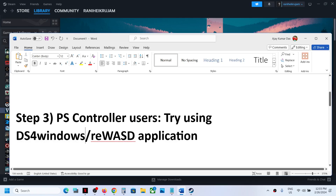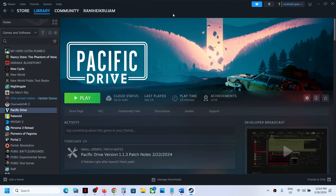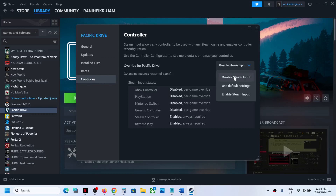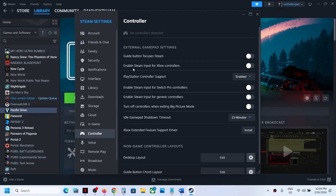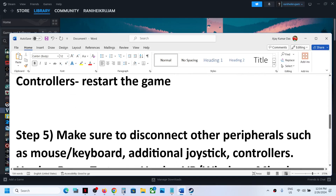The next step is to disable Steam input. Right-click on the game, select Properties, go to the Controller tab, and select 'Disable Steam Input.' Then click on Steam Settings at the top and go to the Controller tab. If you have an Xbox controller, enable Steam input for Xbox controllers. If you have a PlayStation controller, enable Steam input for PlayStation controllers, then check.